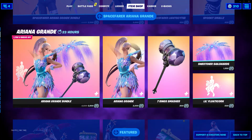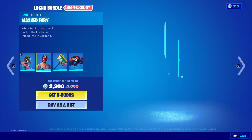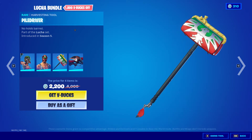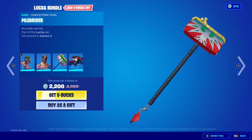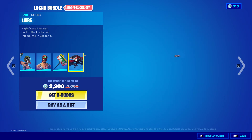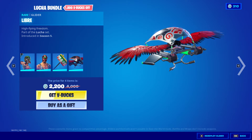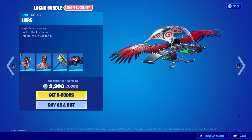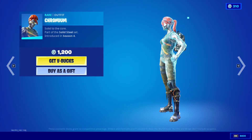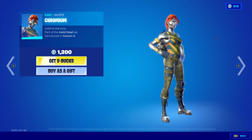We have the Gluca bundle, which comes with Dynamo Masked Fury, and then the Gray Mask Glider. Chromium is back and that is Codec WK or DJ Cook skin — pretty cool.